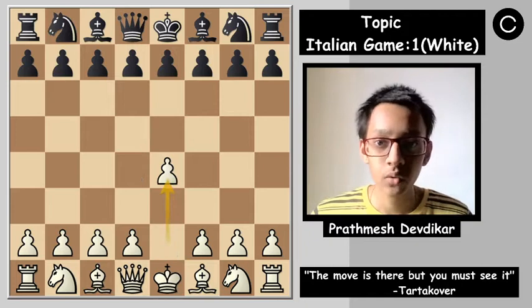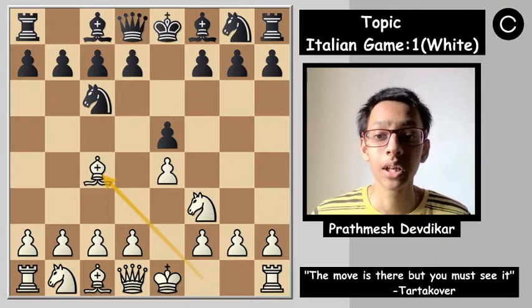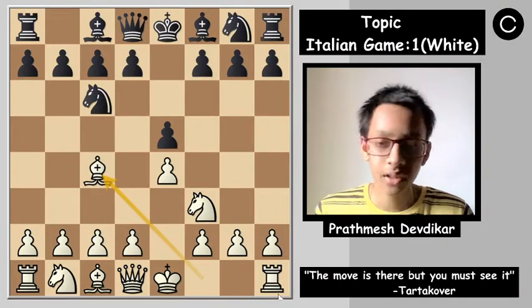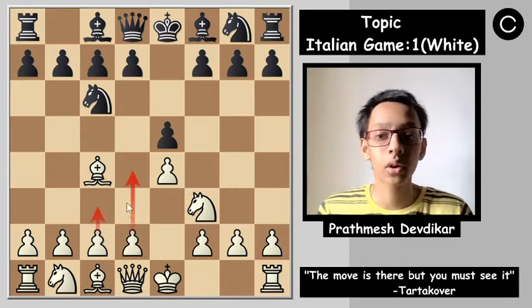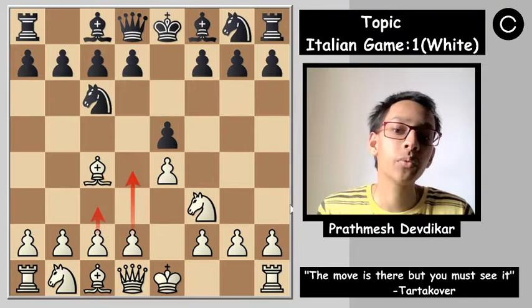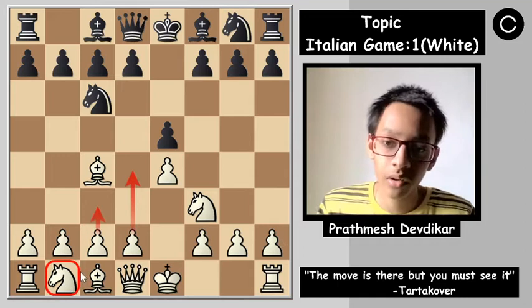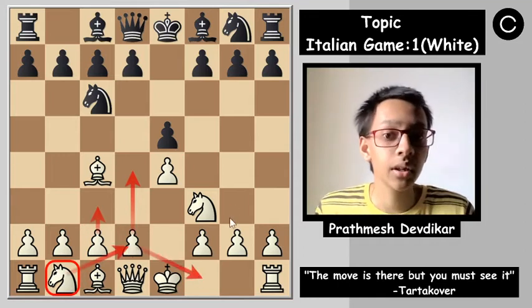The game begins with e4, e5, knight to f3, knight to c6 supporting the pawn, and bishop to c4, developing the piece and preparing to castle. White's main idea is to play c3-d4 or d3 to keep the center, but most probably the c3-d4 break is the main idea white wants to implement. The knight on b1 will get developed via d2 to f1 to g3 after castling, with rook f1 ideas.